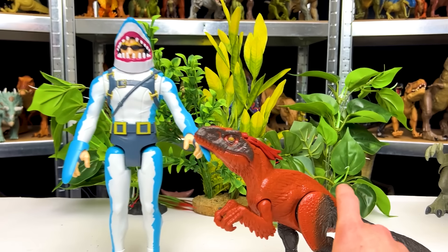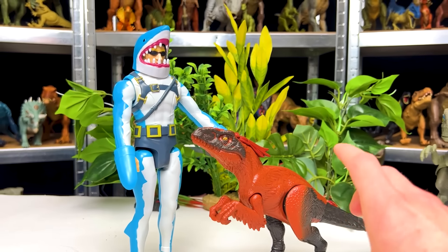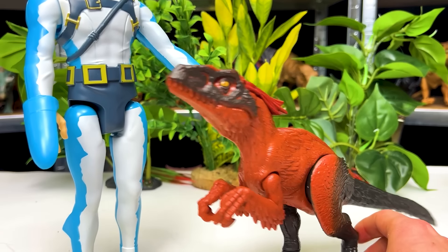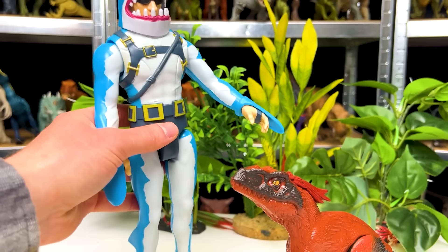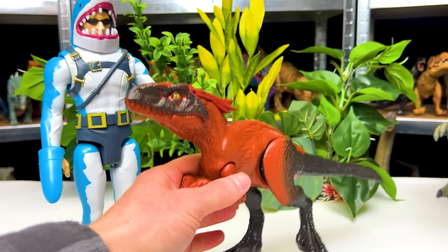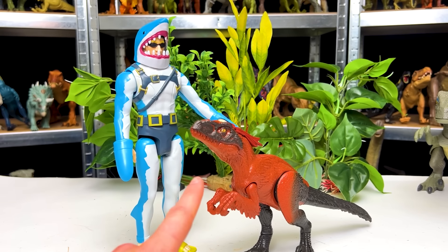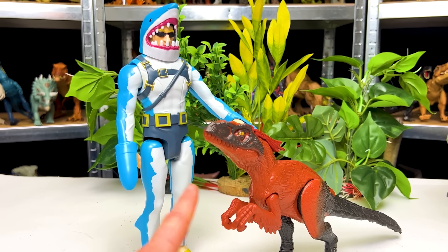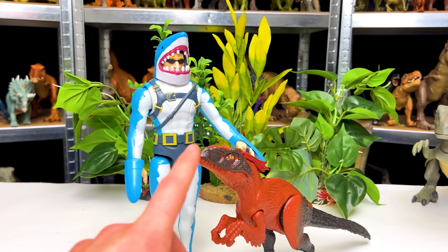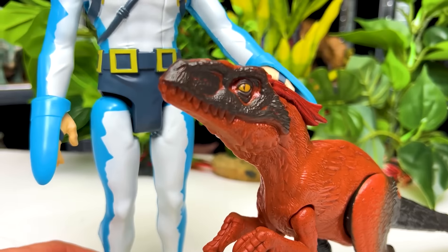Chomp Senior from Fortnite against the Pyroraptor. Once again, Chomp Senior is the taller figure — probably twice the height of the Pyroraptor. In terms of weight, Chomp Senior is still pretty lightweight with some light plastic, and the Pyroraptor is just around the same weight, actually. So it's pretty interesting — despite the size difference, their weights are actually very similar. So it's time for the question: who would win in a battle, Chomp Senior or the Pyroraptor?